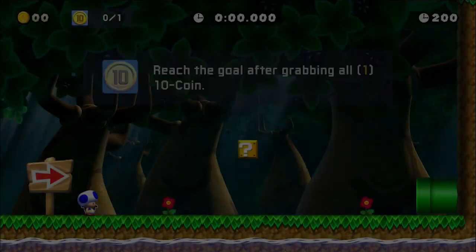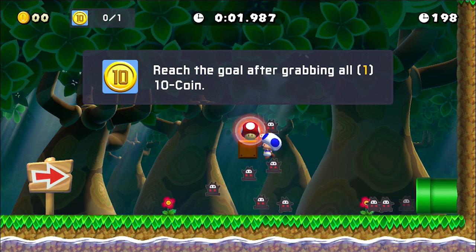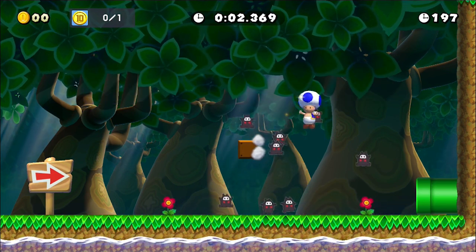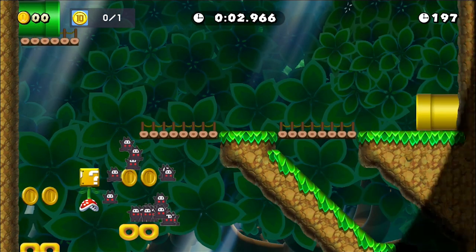Start by hitting the block and getting the mushroom. If you angle Mario so he is touching the block as you pick up the mushroom, you can actually do a spin jump off the block by pressing the shoulder button to get in the pipe a little bit faster.